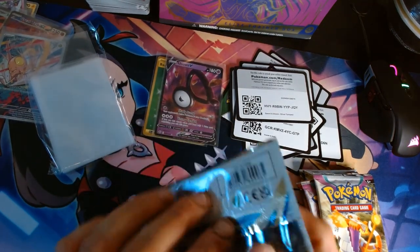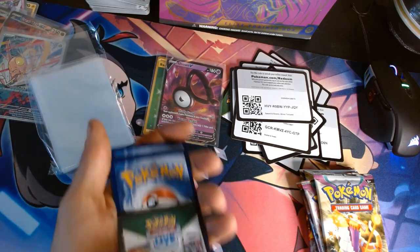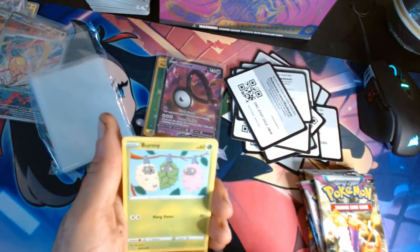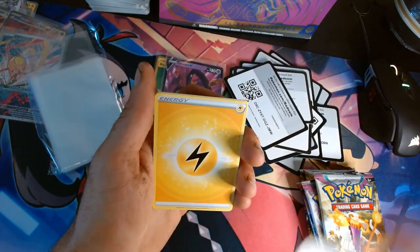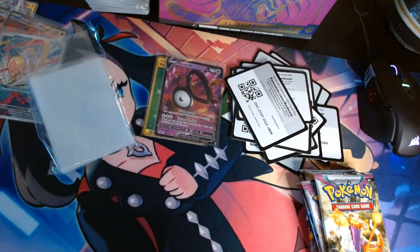Now Brilliant Stars. I think I've opened one or two of these in the shorts but I don't think I really got anything out of those. Let's hope this is the change. Lipidemic, Magmar, Relu, Bermi, Staryu — ooh, Garchomp reverse holo! Adarbo. Brilliant Stars — starting to run out of space here.